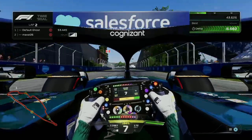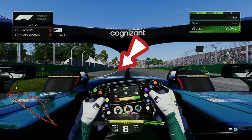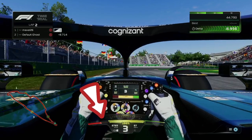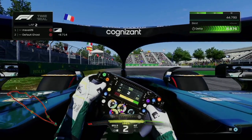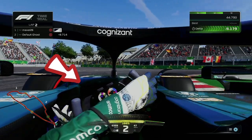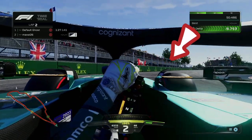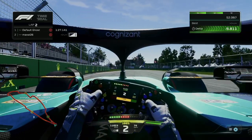Now we're going to apply all these tips into a single corner. Approaching the hairpin in Canada, our braking point is coming up on the left. Slam on the brake and slowly let off that brake pressure. Now looking towards the inside of the corner, aiming the front right towards the apex. Smooth steering around the outside of that corner. Now looking towards the wall as our corner exit, and we are through effectively.